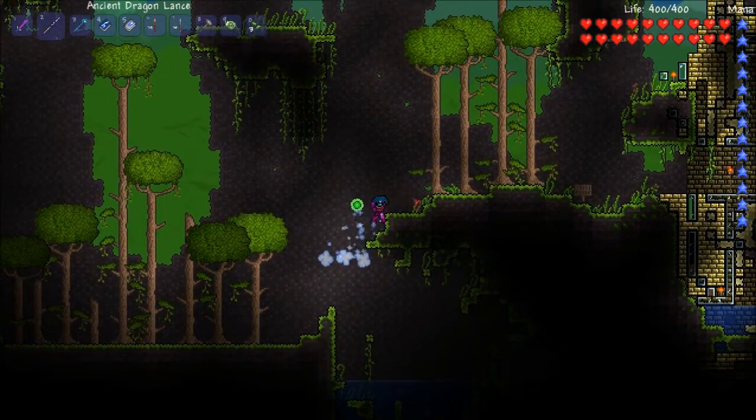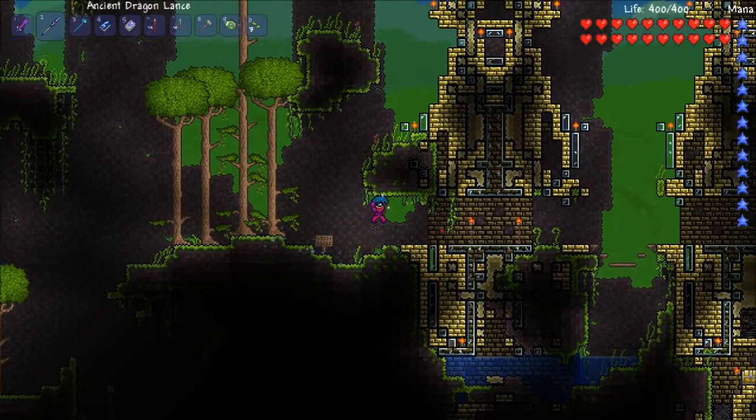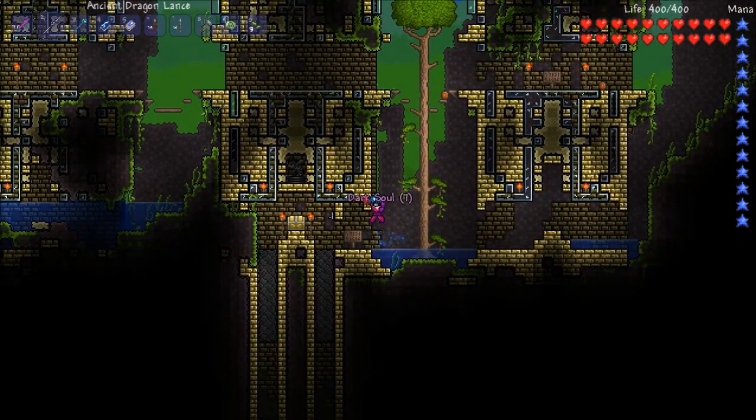Going through the underground passageways, picking up seeds and taking out bats. There's a lot of trees down here. Take you and continue down the way, through the jungle, killing the bats and the slimes which just fell.